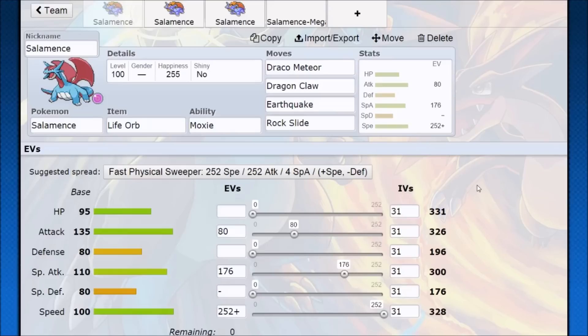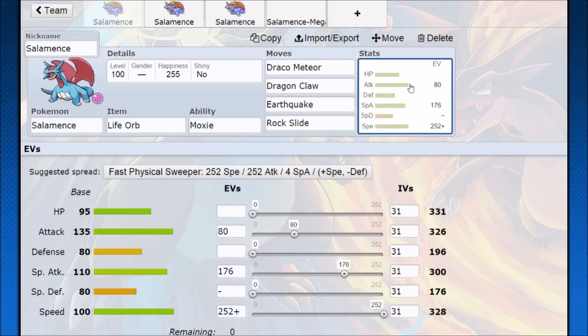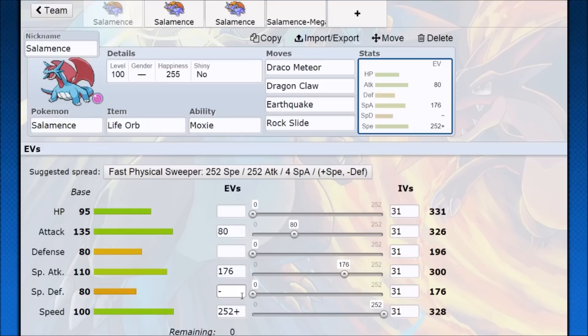My idea of the most optimized Salamence is going to be Moxie with a mixed special kind of shenanigans setup. You invest enough into your special attacks where Draco Meteor is going to hit hard against most Pokemon. If you have Stealth Rock set up, Draco Meteor can have a strong neutral KO potential. If you're bringing it in on a lower Pokemon that has around half health, Draco Meteor is going to be a fairly reliable — about 90% reliable — way to knock out your opponent. Life Orb is going to boost a lot of damage. Running Naive Nature means you have a lot of outspeeds. Moxie is going to boost your attack, and then you have Life Orb, so you transition physical — Dragon Claw for neutral, Earthquake and Rock Slide for super effective — and then you can snowball it from there.